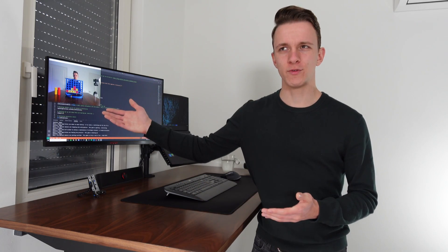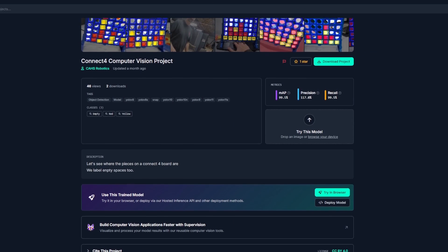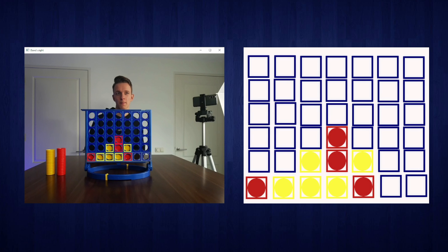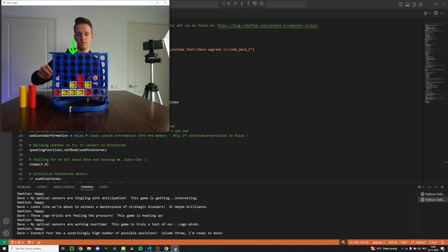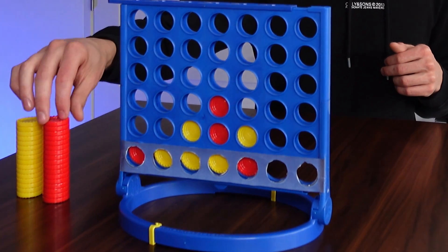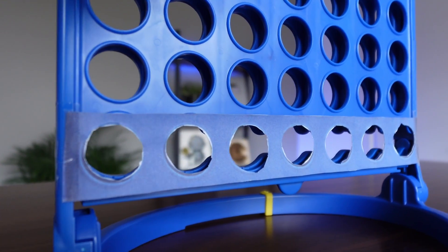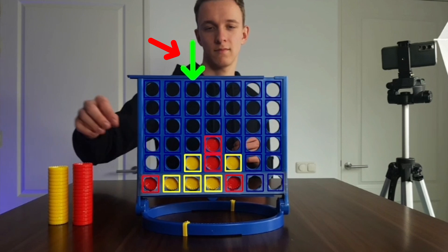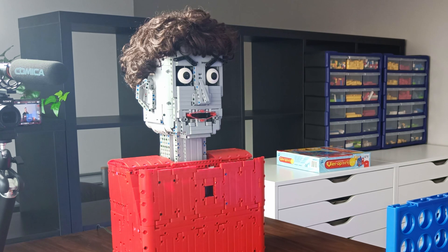But wait — now that I did my move, how will Dave know what move I made, or even that I made a move in the first place? That is where RoboFlow comes in. There are thousands of datasets on their site which you can use for computer vision. This model I'm using can recognize the individual circles of the Connect 4 board and piece together its own representation by looking at the positions relative to each other. When the board state changes, it knows that I have made my move and calculates its move. After running the algorithm, it visually shows where to place the new piece and says out loud which move to make using Google's large language model, Gemini.